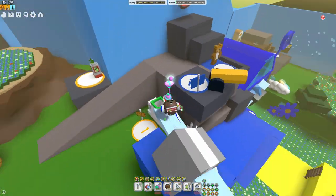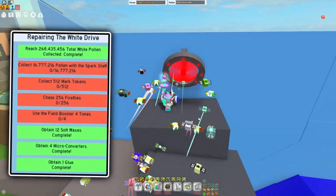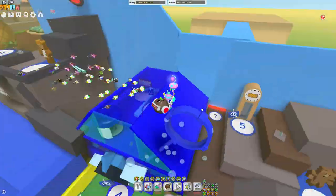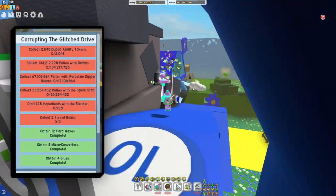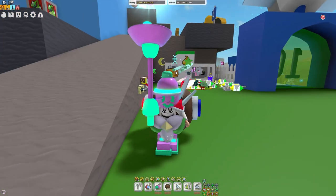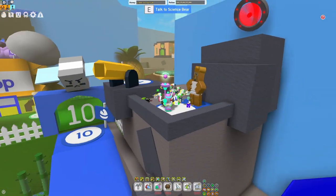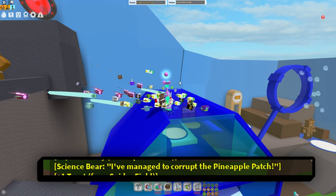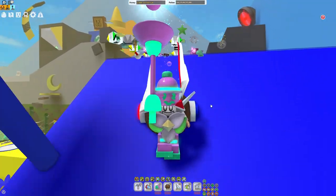Starting off, we obviously gotta go to Science Bear, so this involves Science Bear's new Glitch Drive quests. At one point for Science Bear's quest, you need to collect a bunch of duped tokens. The only problem is that if you're claiming this quest, you most likely don't have Vicious Bee, meaning you can't get duped tokens. So in order to make this possible for everyone without Digital Bee, Onett made it so that whenever you have the quest claimed, there's a random chance that Science Bear will corrupt one of the random fields and spawn you duped tokens so you can actually complete the quest.